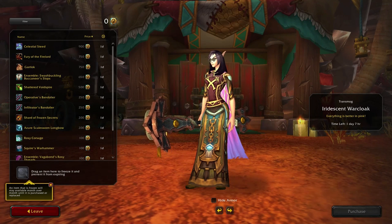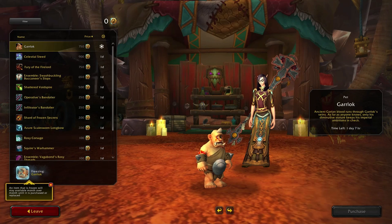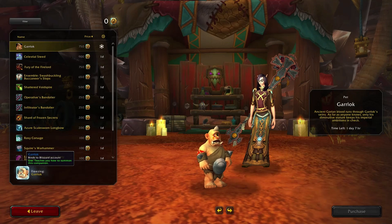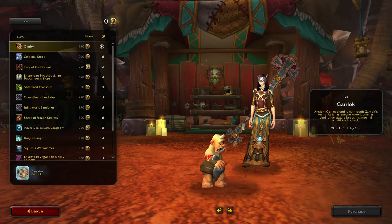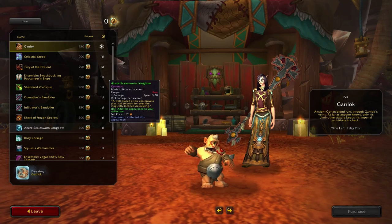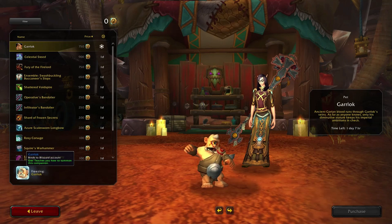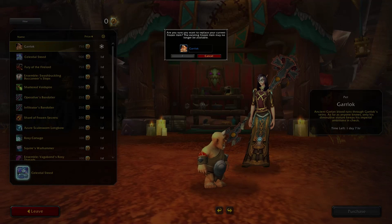So let's try locking an item in — freezing. I wonder how easy it is to actually swap it out. There's no right click or anything, so you just have to plop something in. It asks: sure you want to replace your current frozen item? It gives you a few seconds to actually think about it.